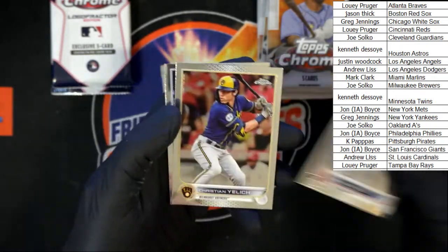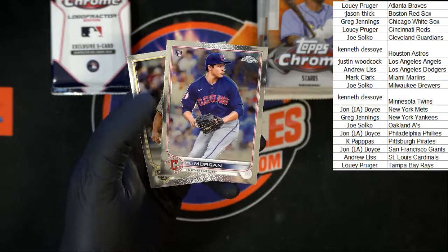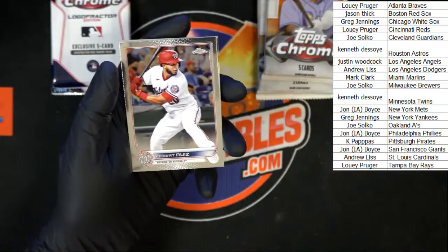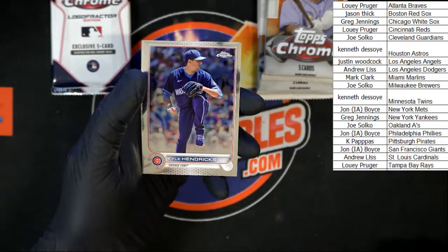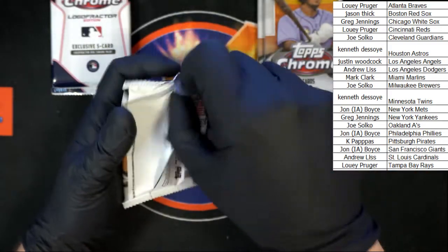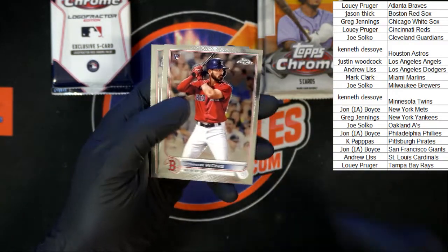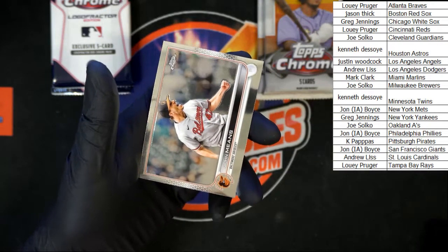Starting off: Austin Riley, Yelick Vidal Brujan rookie for Tampa Bay, Eli Morgan for Cleveland, and Yu Darvish. Next up we've got Ruiz, Muller, Hater, Hendrix, and Embergi rookie for the Reds. Then Devers for the Red Sox, Rizzo for the Yankees, Connor Wong rookie for the Red Sox, Alonzo for the Mets, and Means for the Orioles.